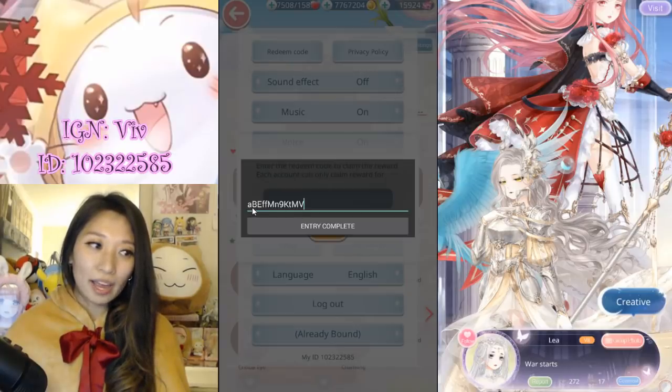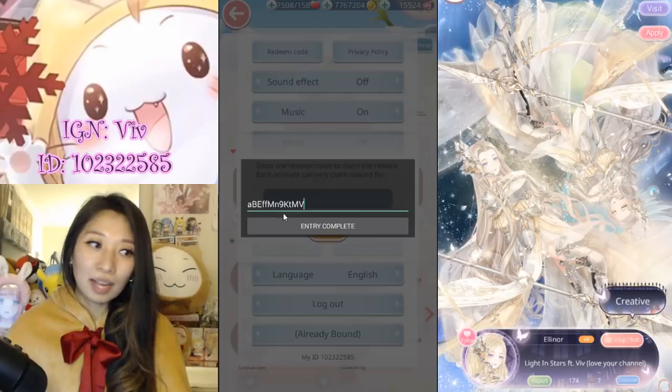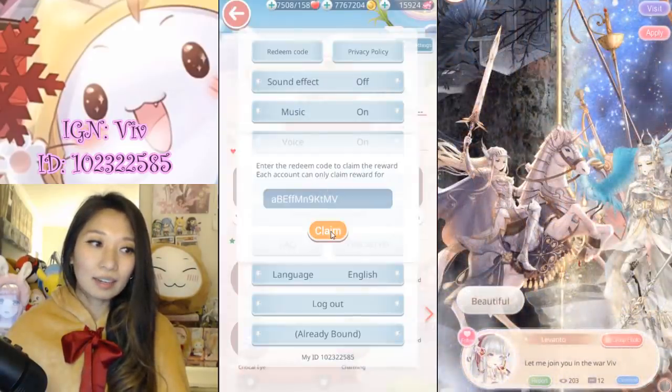So it's going to be like a small A, a big B, a capital E, small F, capital M, small N, the number 9, capital K, small T, capital M, and capital V. So plug that in and then claim.